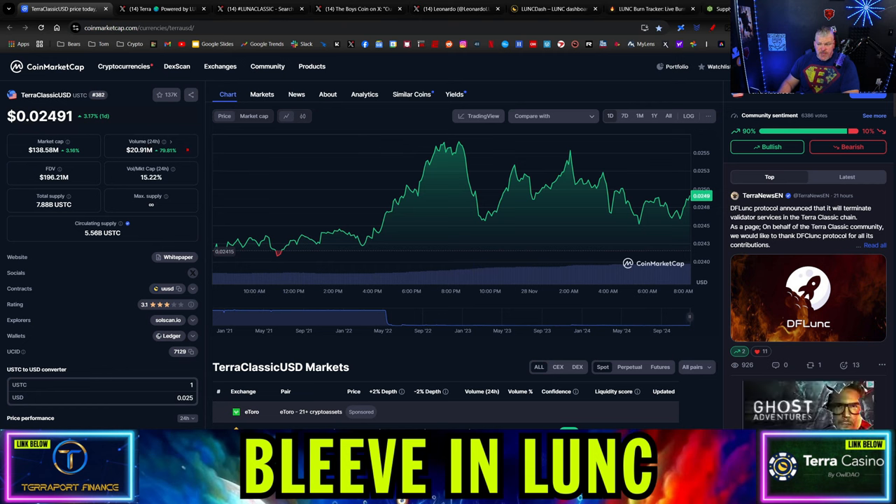USTC is up 80% on volume for the day, which would be a good indicator that there's some price depreciation coming. It is up 3% on the day. If we're getting a guarantee that USTC is headed back to a dollar, there are quite a few people who are definitely going to want to buy a bag and make sure they are holders. Make sure you know what the white paper says about the repeg before you act.